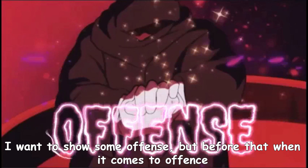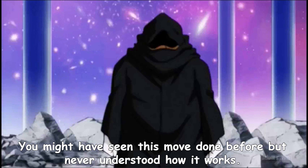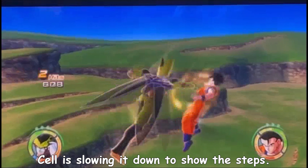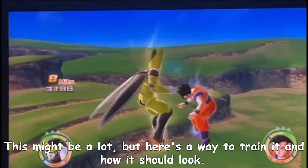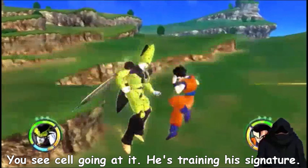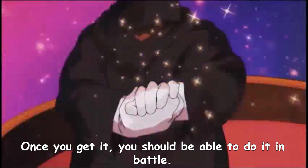I want to show some offense. But before that, when it comes to offense or combos, you should know these few moves. You might have seen this move done before but never understood how it works. Here is how it's done step by step. Cell is slowing it down to show the steps. It's punching, then mid-combo doing your signature, then immediately blocking and starting to attack again. This might be a lot, but here's a way to train it. The CPU is set to defend. Try to make it look as fluent as possible where it continuously connects. Once you get it, you should be able to do it in battle.